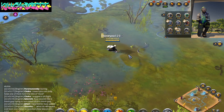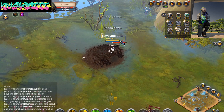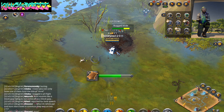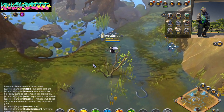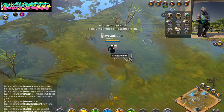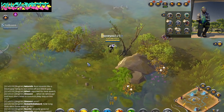I'm using a nature staff and pretty much button mashing, and I'm trying to afford another staff. The reason I'm doing this is because I want to afford another weapon. Someone taught me about this area the other day so I'm pretty much sharing it with you guys.